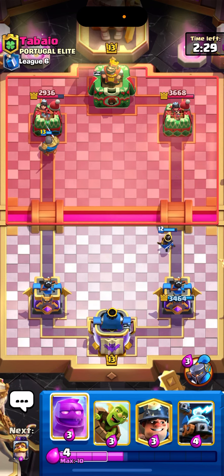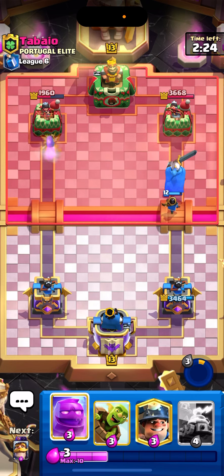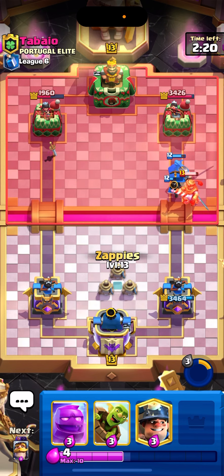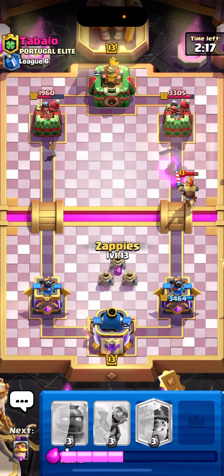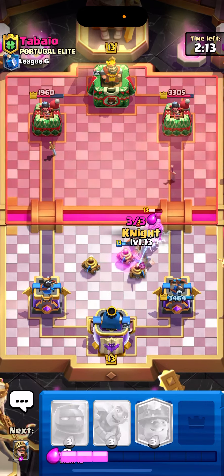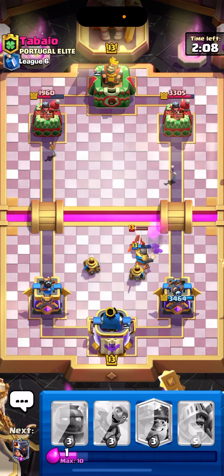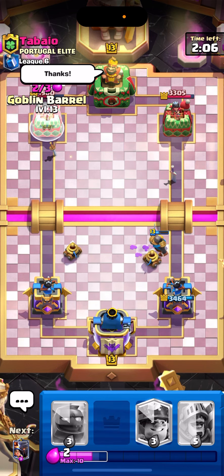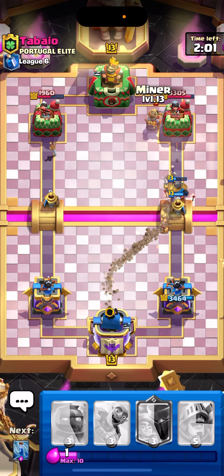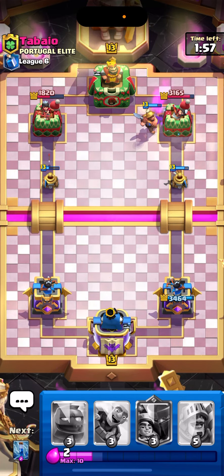Let's go Little Prince, and now we're gonna wait, I'm gonna pop the ability. Okay, let's see what he has. Good luck, I'm gonna go Zappies. Let's see what he's playing. Alright, we're up on the elixir now, we're gonna go, let's take this out actually.